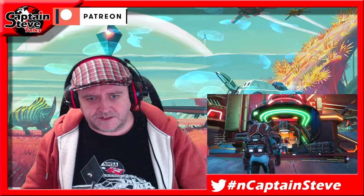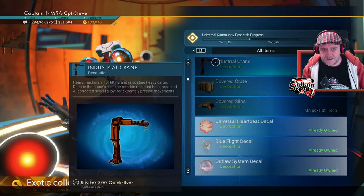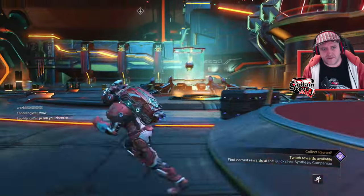Now, Johnny Five has got this crane arm for sale. It's not quite unlocked yet, so let's go on in. I'll show you what I mean. It's at 99%, people, which means we need to run some more Quicksilver missions. So that's exactly what I'm going to do.